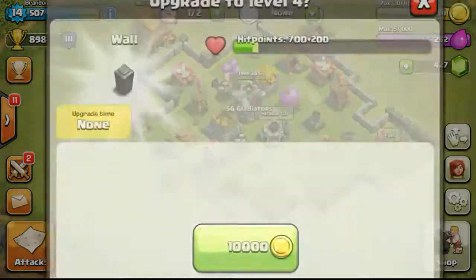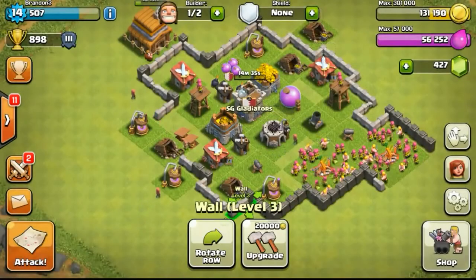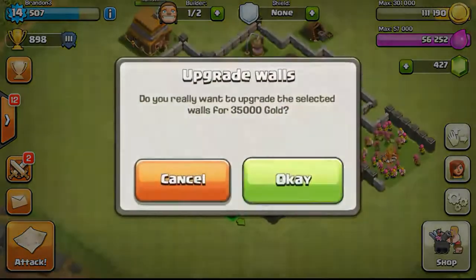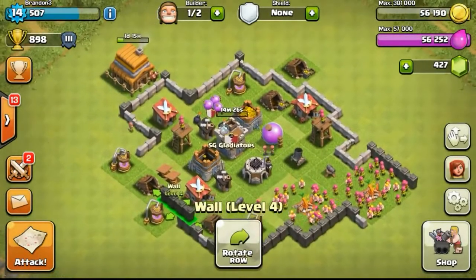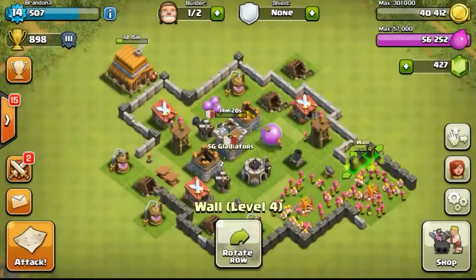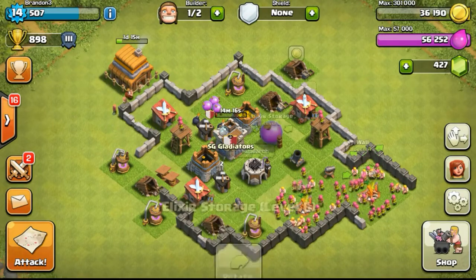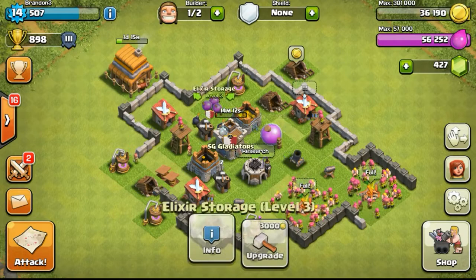So now doing more upgrades on the walls, trying to get them all to level 4, which is the max for my current Town Hall 4. Level 4 walls are pretty okay for defense at such a low league level — when your walls are strong, people see it and think they'd better not attack, so they skip and look for someone else. Of course the defenses also play a part.